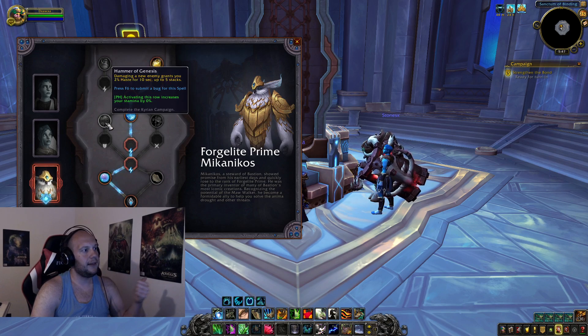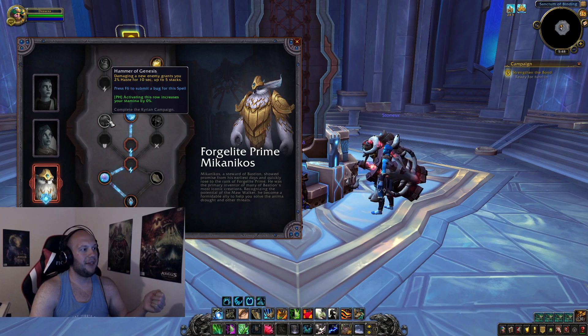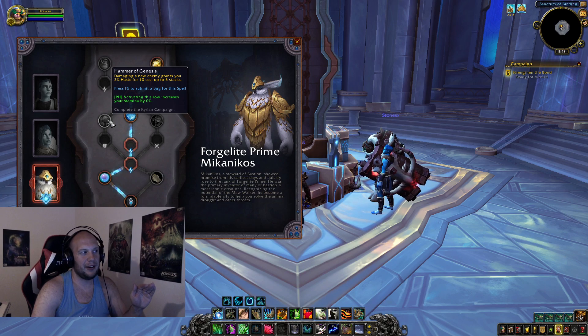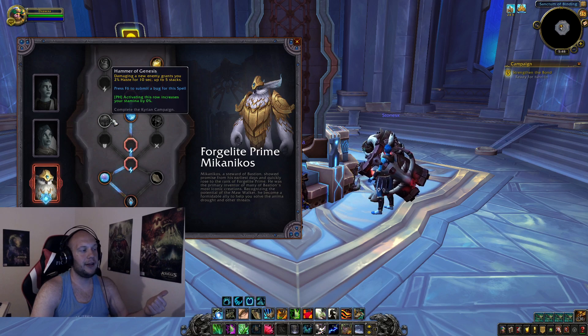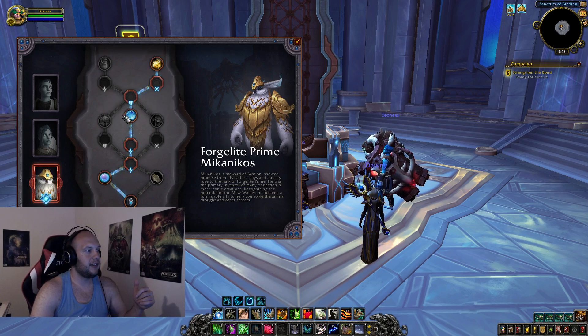Moving to the second tier, Hammer of Genesis: damaging a new enemy grants you 2% haste for 10 seconds, up to 5 stacks. In Mythic Plus you could maintain this pretty easily — any trash pull fills the stacks. Running Feral Affinity, you could build a damage-dealing build around this. It might be decent for 2v2 but the problem is you only get 2 new enemies, and after a couple seconds it's gone. It's not great for ranked PvP, maybe situationally useful if pets from Demonology Warlocks or Unholy Death Knights count as new enemies.